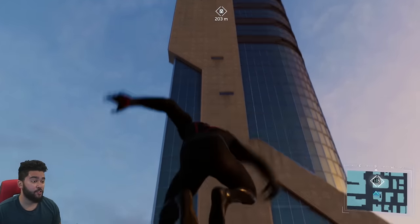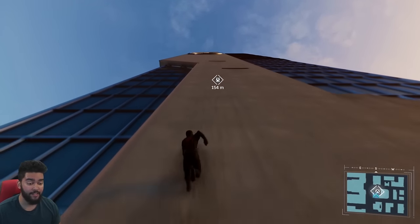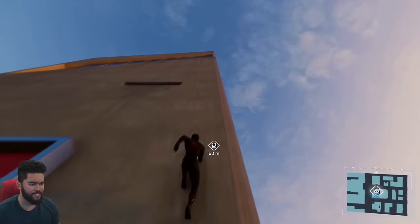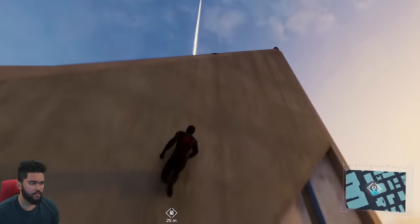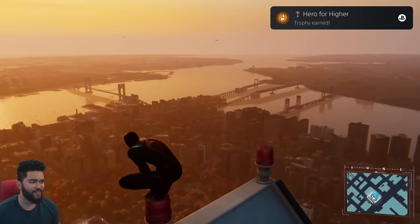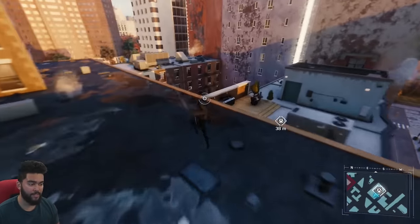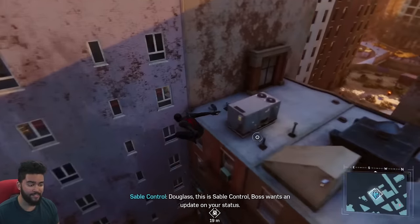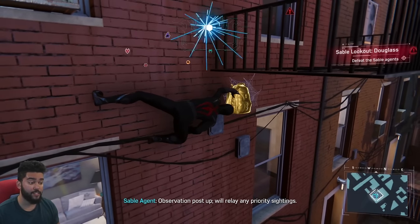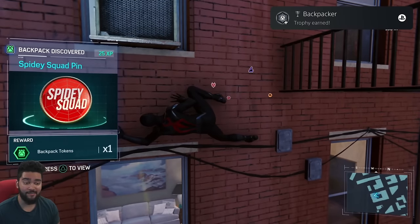One of the miscellaneous trophies is to perch on top of Avengers Tower. There's also a backpack up there and I'm cleaning up the backpack collectibles next, so I figured I might as well get this done. Perch on top of the tower. Hero for Hire. Coming up on our final backpack — these are hidden throughout the city and contain memorabilia from Spider-Man's life. This is the final one and it gives us a trophy. Backpacker. This one contained a Spidey Squad pin.